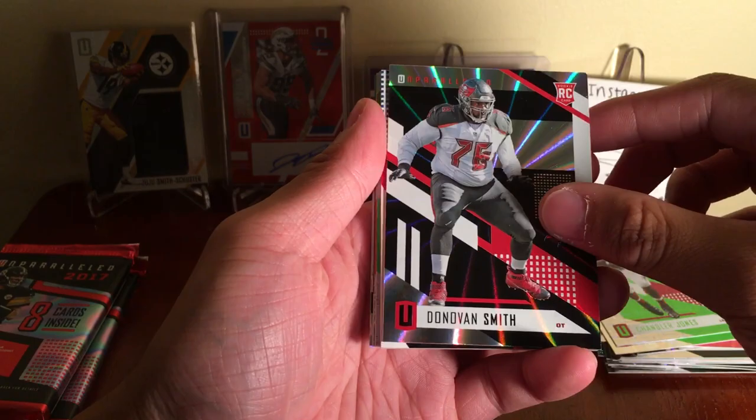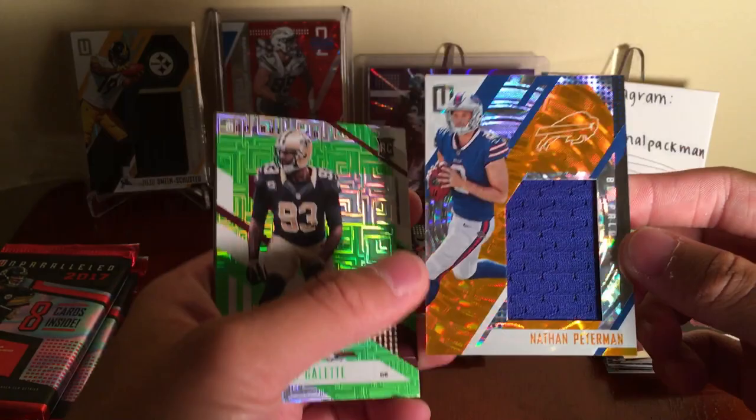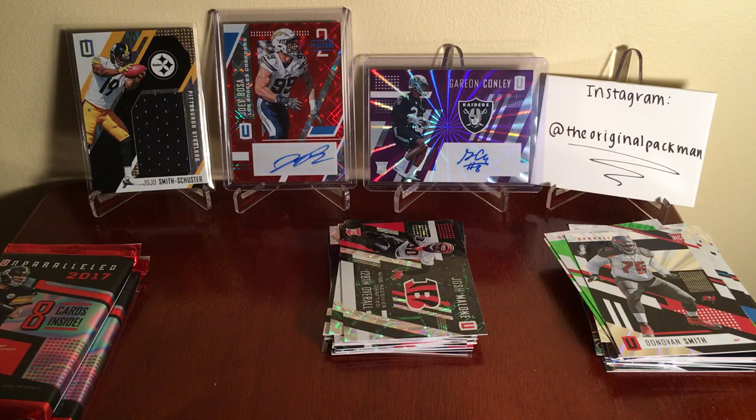Donovan Smith rookie. Oh, and we got a hit! Nathan Peterman, 37 of 49 for the Bills — made a few moves recently. That's a jumbo jersey — similar to my JuJu back here. That's a thick one — let me get some sleeves for this. Even though I have two more boxes left after this, that's not the end of Unparalleled on this channel, trust me.